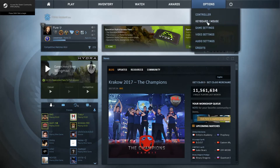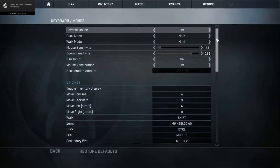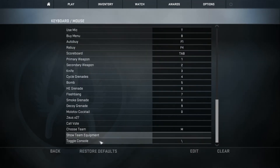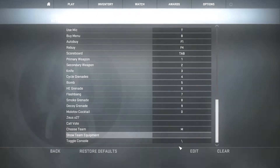So this is how you enable the console. You go onto keyboard and mouse, you scroll down way down, and then you go to toggle console and you toggle it on whatever button you want.